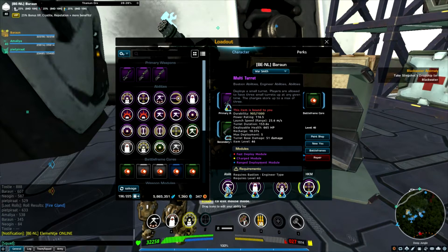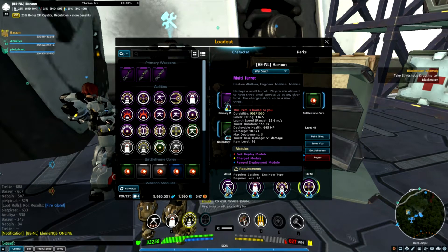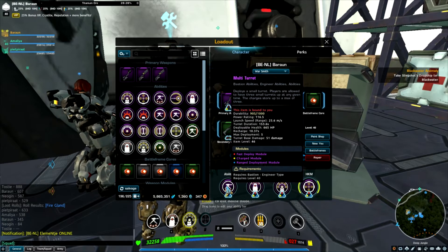Here on the multi-turret I have a fast deploy, so I get a little extra short cooldowns compared with the charged module. And I also got two extra deployments. Yeah, you can set it up so many ways. It's really personal preference. All you need to do is get power rating up.